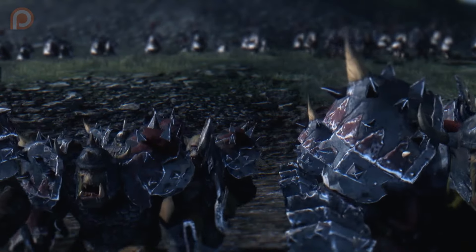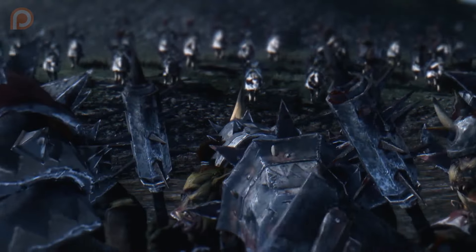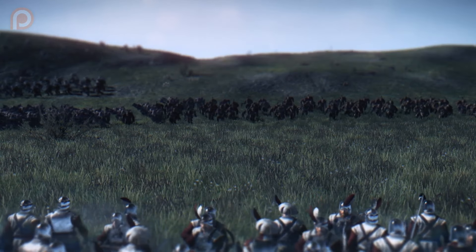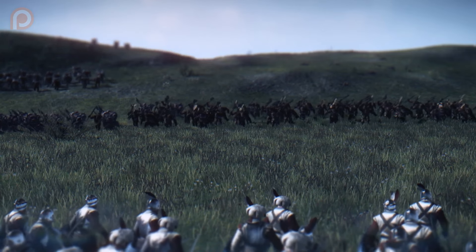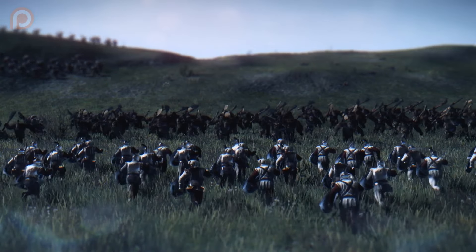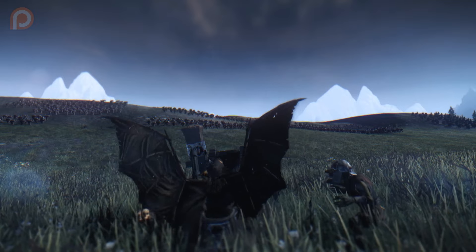Really at the end, it could have gone the Greenskins' way had they been better managed, but it was that constant morale damage — that fire from the crossbows, killing Grimgor Ironhide — just collapsing the Greenskins' will to fight and having them run off the field that made the day for the Empire. Also a good showcase of how it's not always about rushing for the high ground. Sometimes you can bait the enemy off the high ground, tire them out because they had to climb up there, using ranged attacks and preventing the enemy from using ranged equipment, forcing them into action.